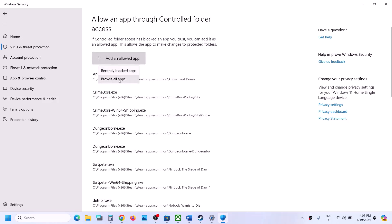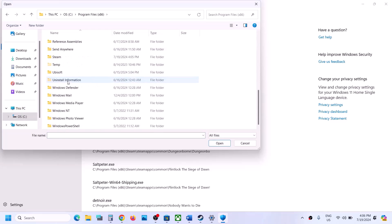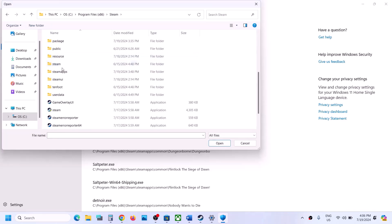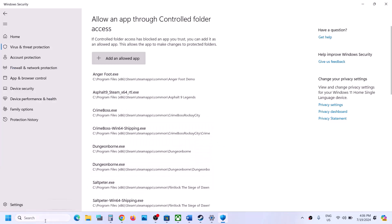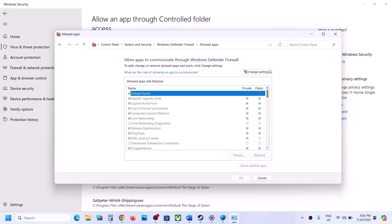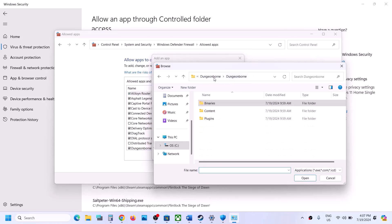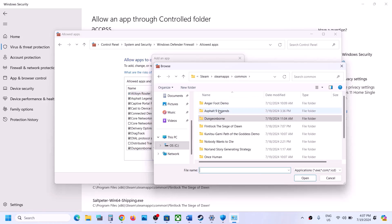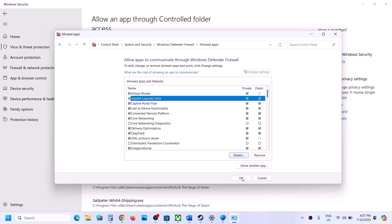Click on 'Add an allowed app,' browse all apps, and navigate to the game installation folder. If the game is installed in C Drive, open C Drive, Program Files, Steam, SteamApps, Common, then the game folder, and select the game EXE file and click Open. Next, type 'Control Panel' in the Windows search box, go to System and Security, Windows Defender Firewall, click on 'Allow an app or feature through Windows Defender Firewall,' click Change Settings, then Allow Another App, click Browse, go to the game installation folder, select the game EXE file, click Open, and then click Add. Once the game is added, launch and check.